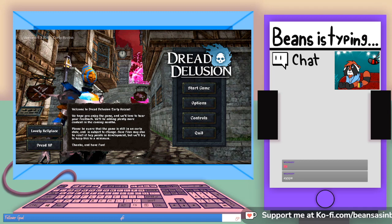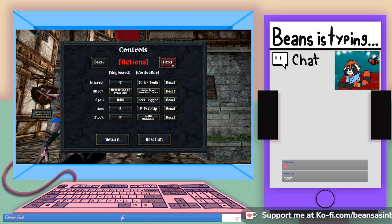Move is WASD, jump, shift is sprint, alt is dodge — I've never once used dodge — and C is crouch. E for interact. Attack is hold or tap left mouse button. Spell is right mouse button. Item is R and block is F.